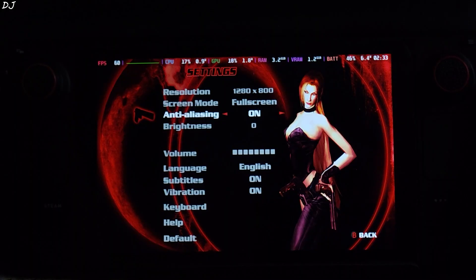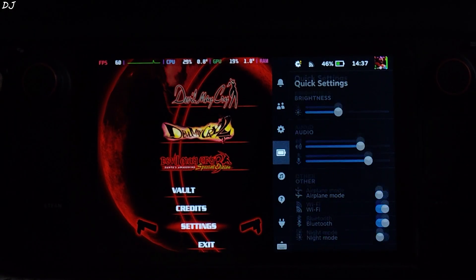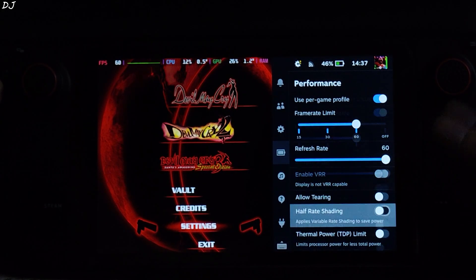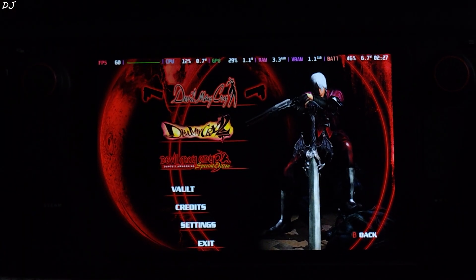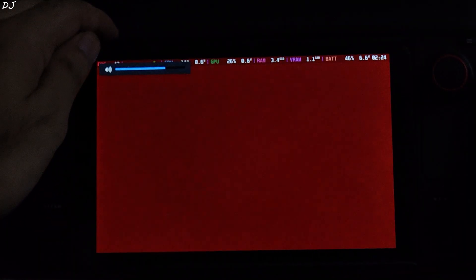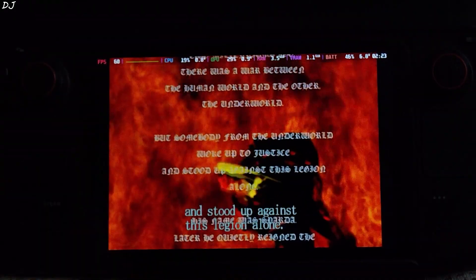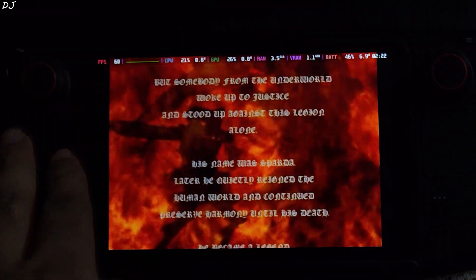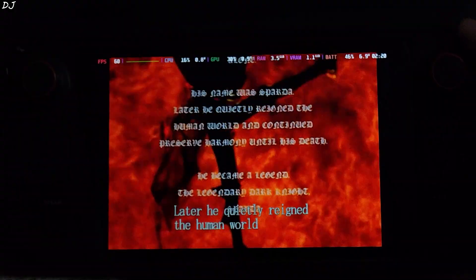In-game settings: 800p resolution, anti-aliasing enabled. Performance tab: TDP level set to 2, frame rate limit set to 60, refresh rate set to 60 as well. Let's start Devil May Cry 1 from here. Opening cutscene rendered properly — no issues with the audio. Jump into the gameplay.